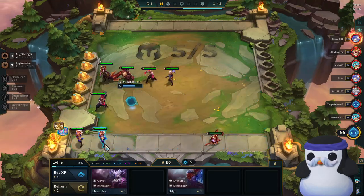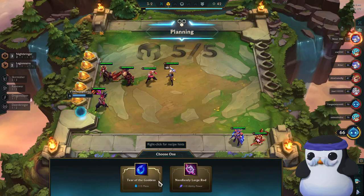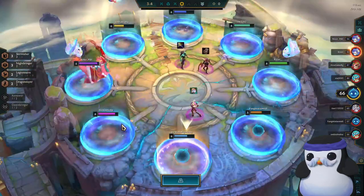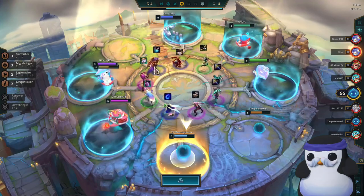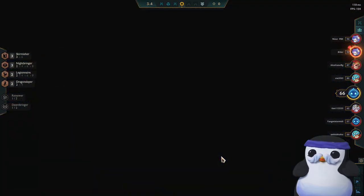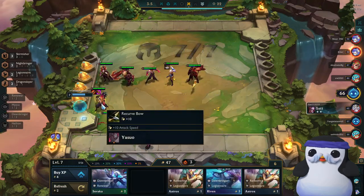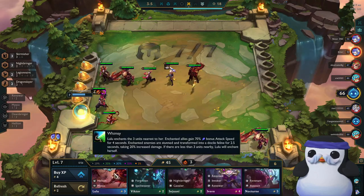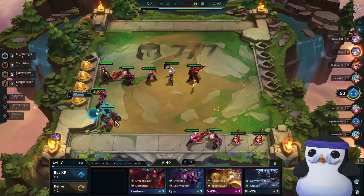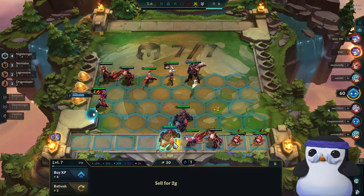From here I try to save as much HP as possible so I can reach level 7 without bleeding out too much. Since I already slammed Jeweled Gauntlet, I buy the tier component that gives me the option later to use it for a Hand of Justice as a third Yasuo item or a Shadow Frozen Heart for Diana. At the next carousel I go for the third bow to slam Runaan's Hurricane later on. I like to roll a bit more aggressively and stay around 30 to 40 gold until we hit our 2-star carry. I also switched to Giovanna with Bludo here because you want 4 Nightbringers online at level 7.